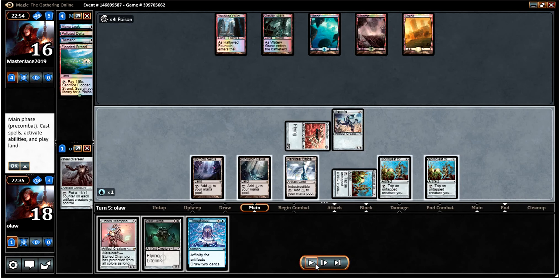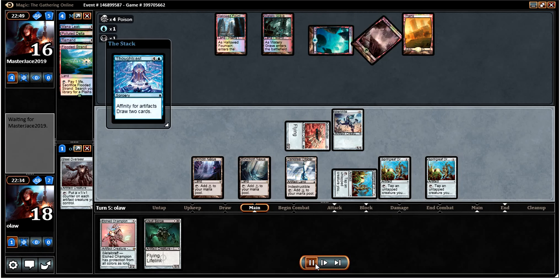Obviously the danger of going down the infect route is that if he has a way to answer the Inkmoth Nexus, then we don't really have any other way to capitalize on the poison — so that's always a risk. Obviously a difficult decision to make, but it's a faster clock at the moment anyway.